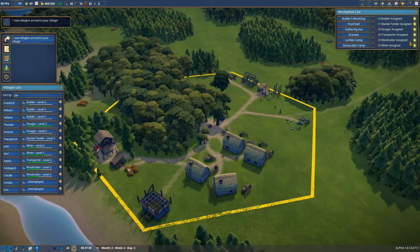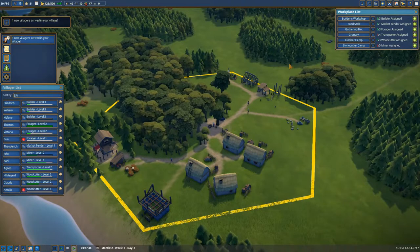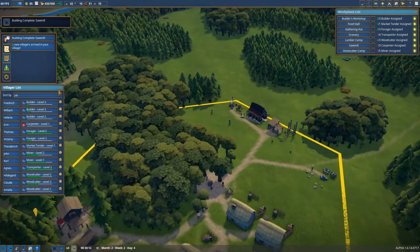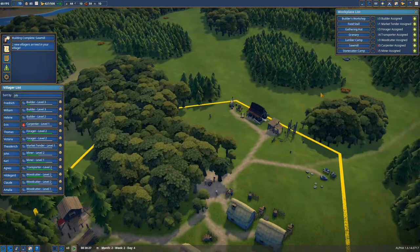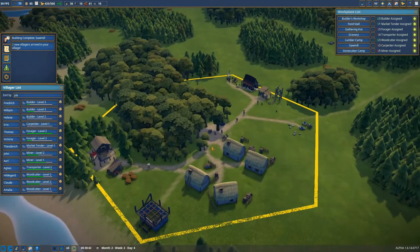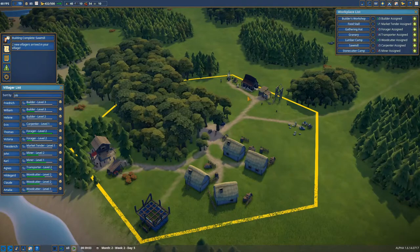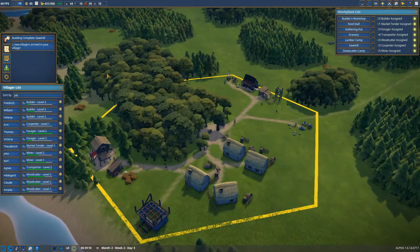There are our two new villagers. Let's get a forager and a woodcutter. Perhaps we should change the forager into a carpenter, because the carpenter also uses wood to make planks. I really like three woodcutters so we can get enough wood for all the buildings we are doing and have enough wood for the planks. If you don't have enough woodcutters you might run out of wood because the sawmill is using everything.